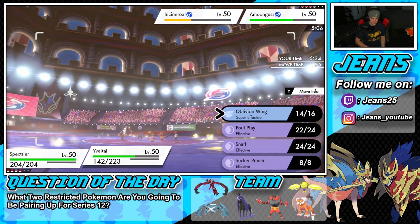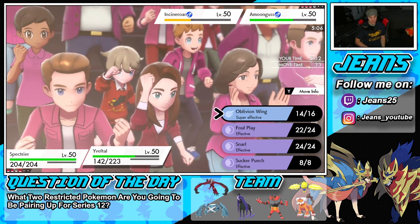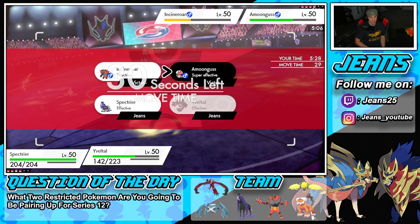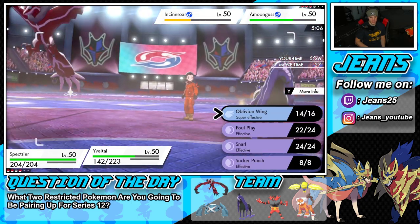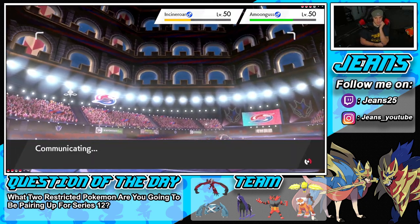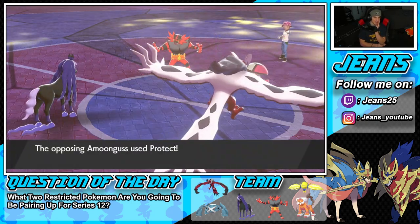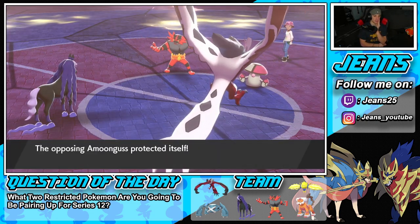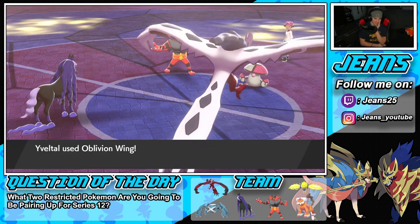If we can go into Oblivion Wing into Incineroar — he could Pollen Puff Groudon or I could swap Yveltal now. But I don't think a swap is the play here — if I swap in Regilecki he'd definitely die. He protects Amoonguss, and what's he rolling out with from Incineroar — Parting Shot maybe?